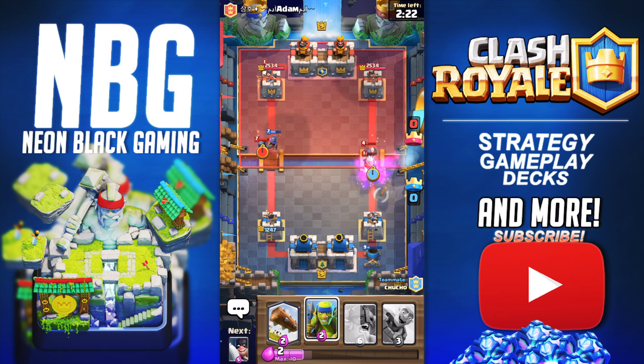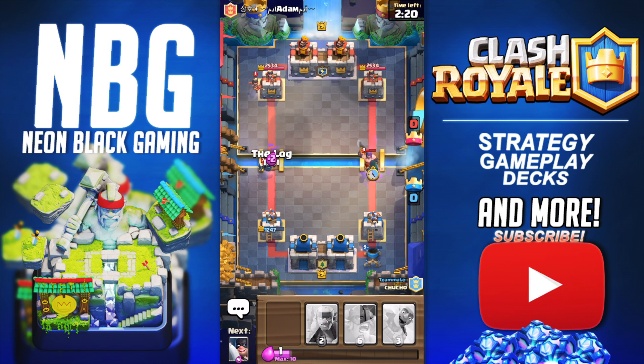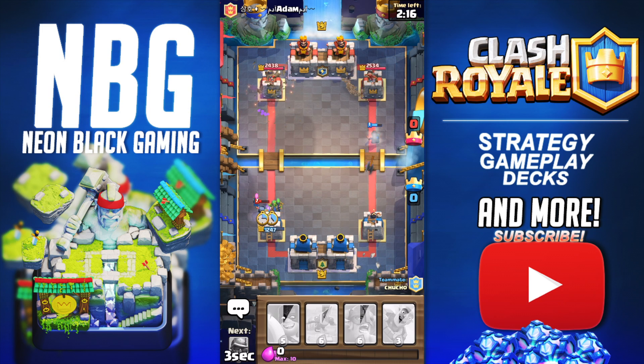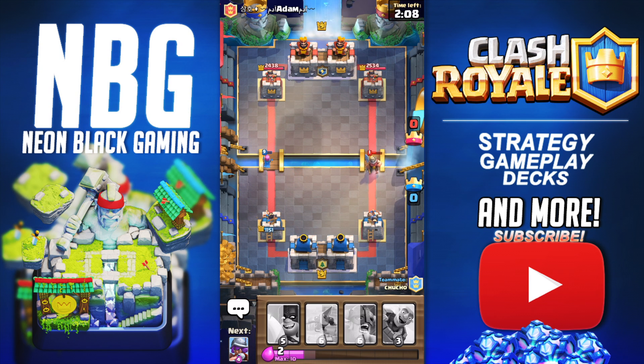Luckily, the Musketeer does almost lock onto the tower. We're going to go log that back. Can we get some Spirit Gobs in time? Yes, we can. That was close. The Bandit almost takes out the Miner. Good value on the log, but we didn't take any damage onto that right side. If you're watching this and you're purposely losing battles because you've already won — just don't do that.